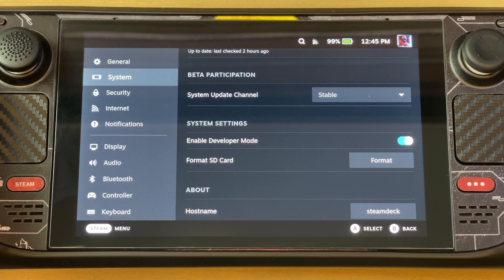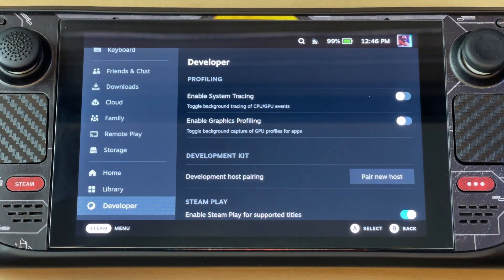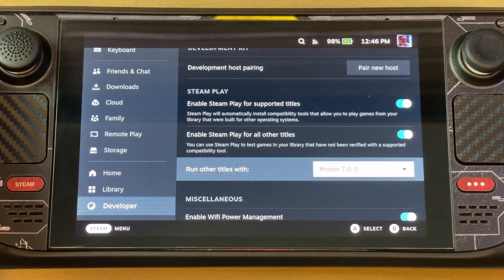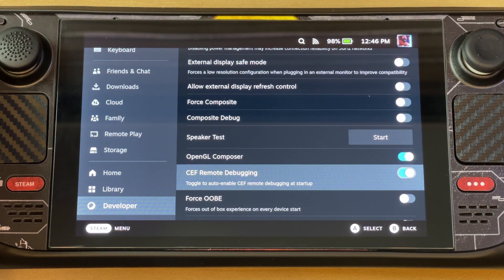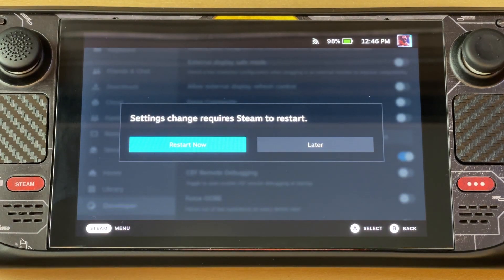As soon as you enable it, press B to go back. If you scroll down in Settings, you'll now have an additional option called Developer. Go there and scroll down a little bit until you find the one that says CEF Remote Debugging. By default that is disabled, so you just have to enable that — it's going to restart your Steam Deck.